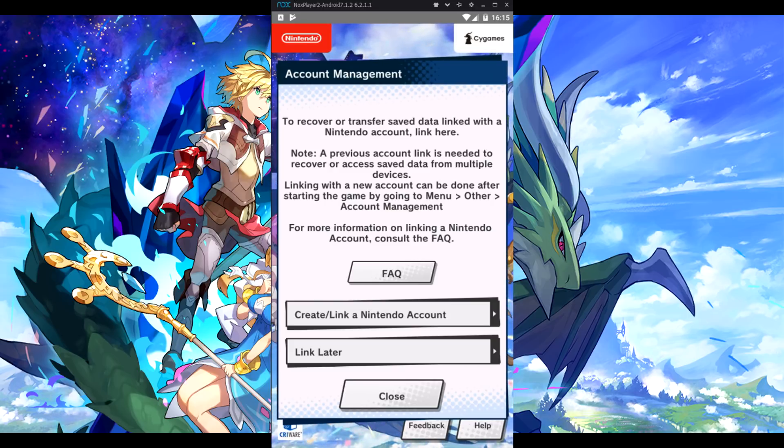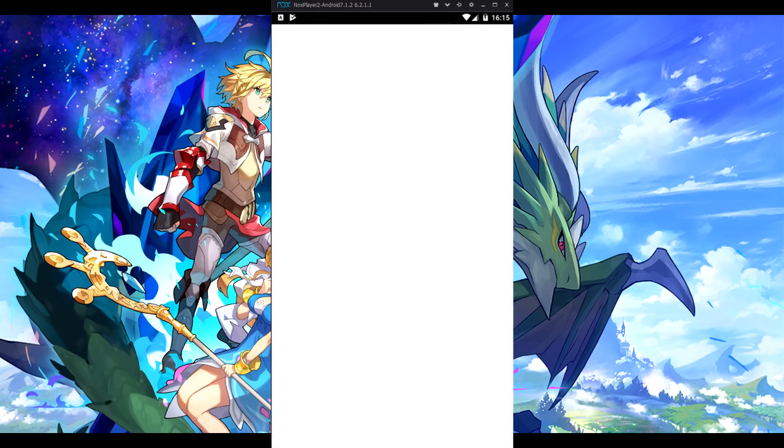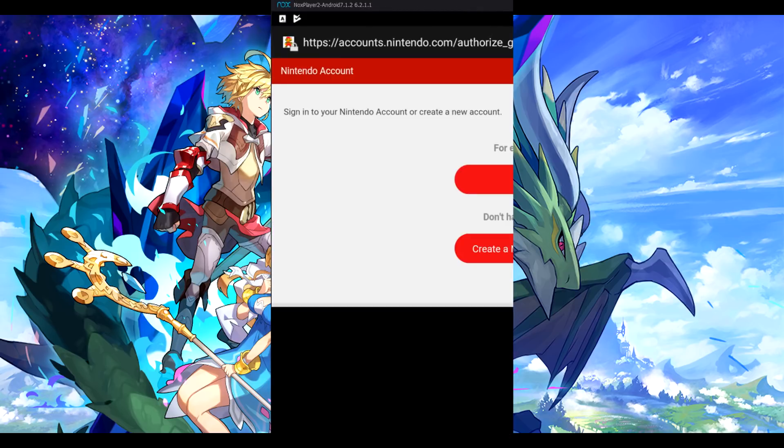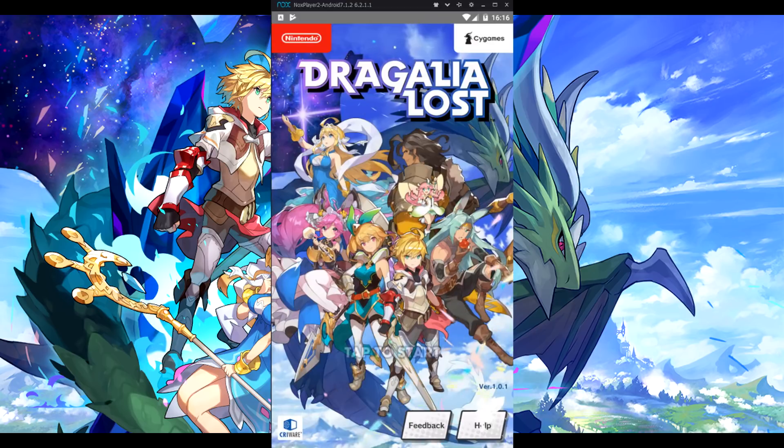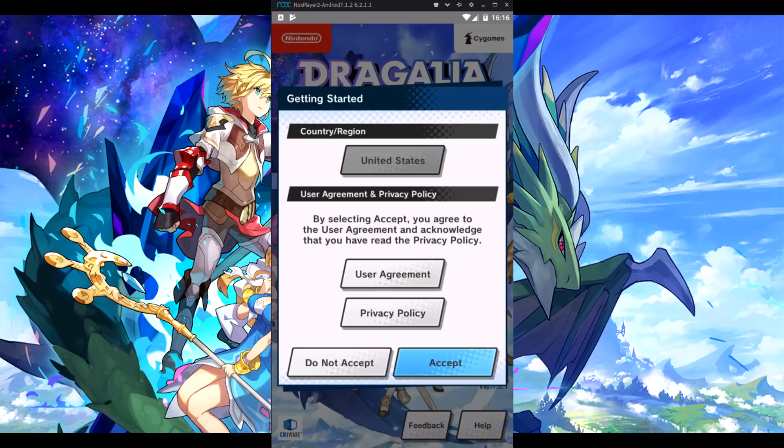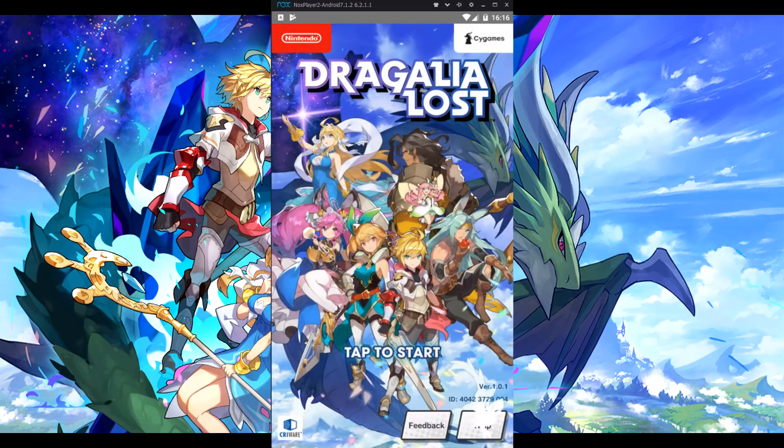Once you're actually in the game, if you have already been playing on phone or tablet or whatever, make sure to link the Nintendo account. If you haven't created one, make sure to create one, because I believe this is the only way to get your account on. Once you sign in, it says game data has finished transferring. Accept all that and wait until all the download stuff gets done.